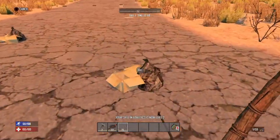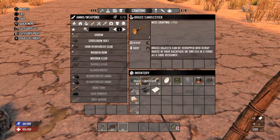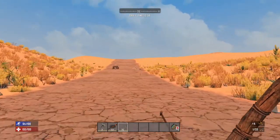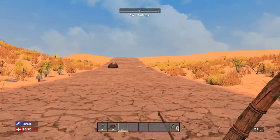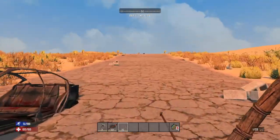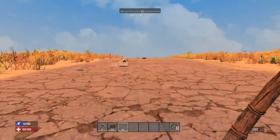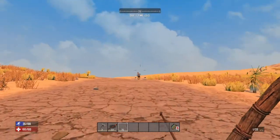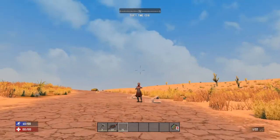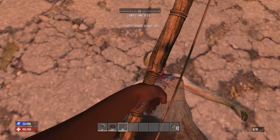Okay, hopefully over this hill there's a town — even just a little one. I was thinking of doing this series on Navesgane map. If you guys want to see another series on Navesgane — however the hell you pronounce it — then let me know, because I haven't actually played that map in a while. I know they updated it and added a lot of new buildings. Oh, I've got another zombie — if you want to see a Navesgane playthrough, just let me know.